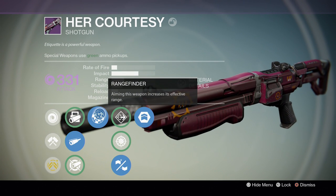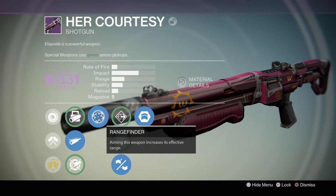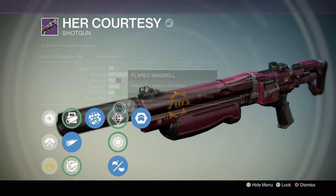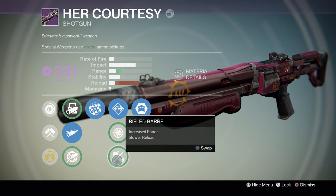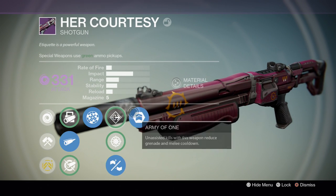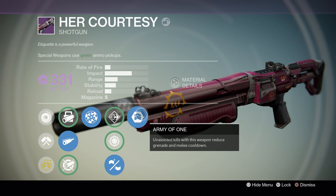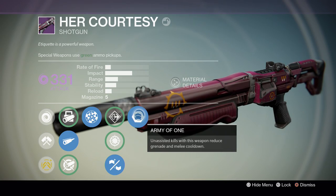Field Choke greatly increases range at the expense of stability. Rangefinder is also very good — and it's arguably a more useful perk for a shotgun in the Crucible, which the Found Verdict can never spawn with. I also have Rifled Barrel, which increases range as well, again at great expense to reload. Snapshot and Flared Magwell are decent, and while I would have preferred something to further boost range, Army of One is not useless — unassisted kills, which will be most of your kills since you're capable of one-shotting, reduce your grenade and melee cooldown.